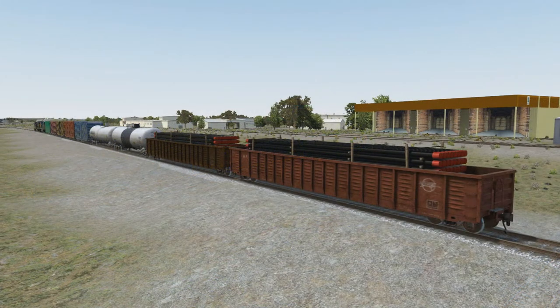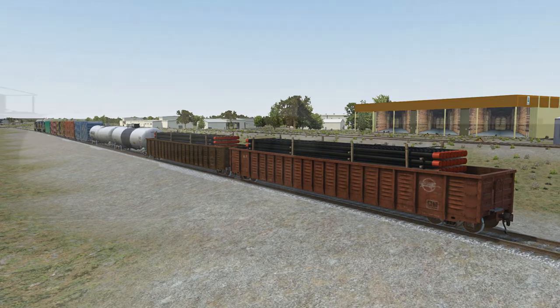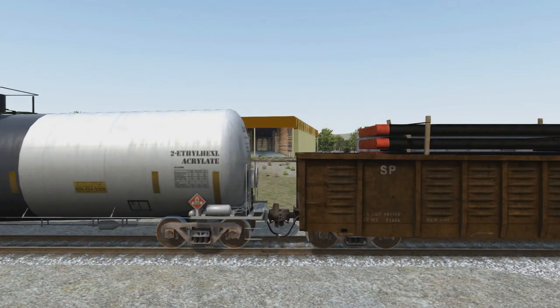Now we have another possible hazmat issue: shiftable loads. Here we have a train with good hazmat spacing until we come to these gondolas loaded with pipes. This is the best example of a shiftable load in Run 8. These pipes could, in theory, shift en route — either through rough train handling or maybe something holding the load in place broke. The pipes could slide into the tank car, puncturing it, and a spark could ignite a fire or even cause an explosion. This would be something a yardmaster or a yard crew would handle while building the train.